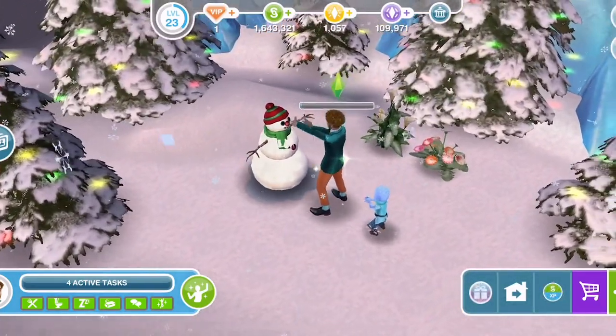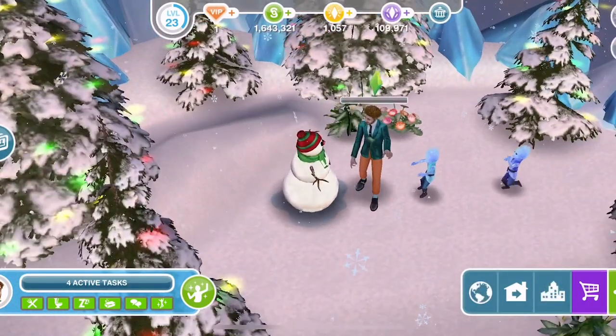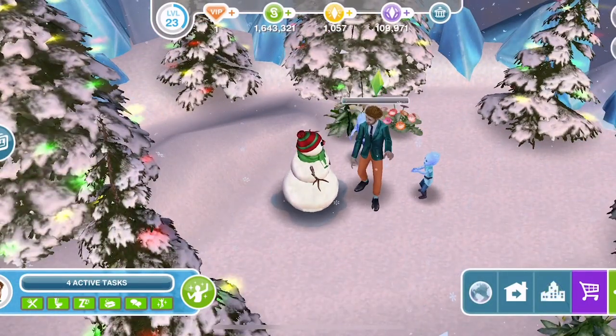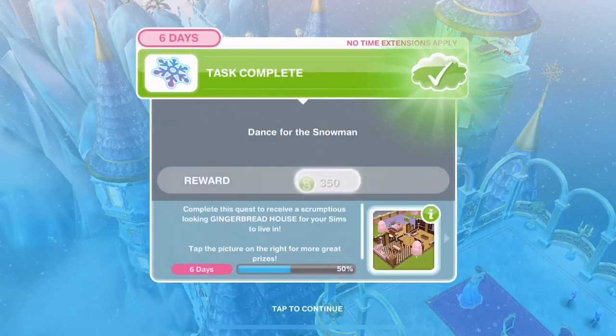Here's the little dance - amazing! The sprites are coming to join in and that's completed. The snowman will be so happy with the scarf and hat you've chosen. You've received a set of ice-themed bathroom items for your Sims' homes as a reward. Moving on - we're 50% through the quest now.